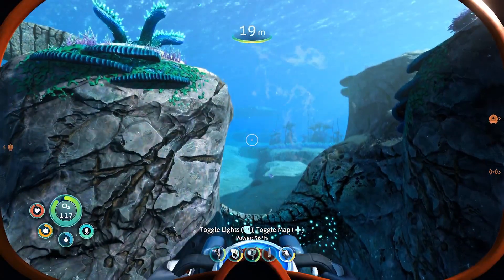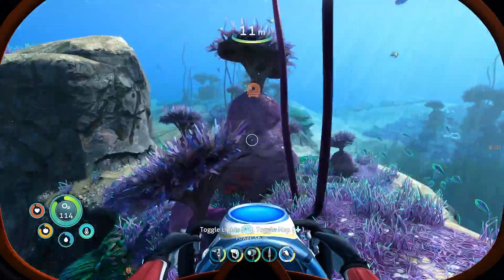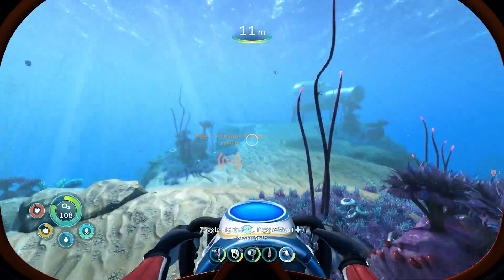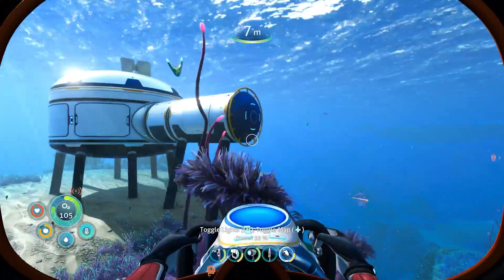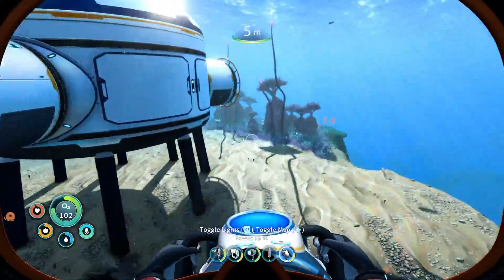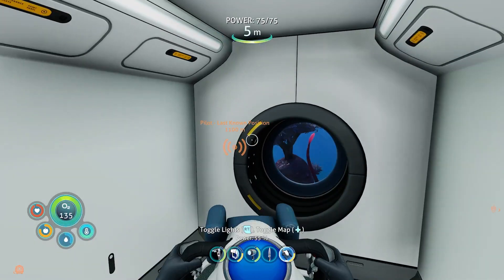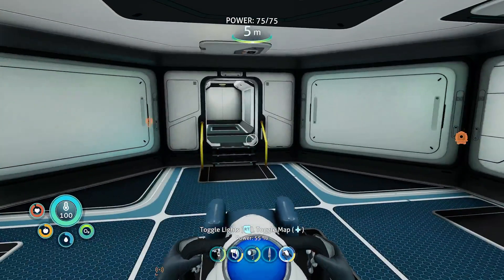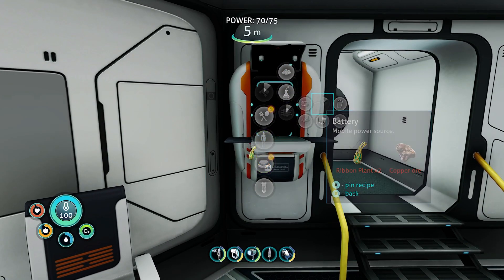It's loud on my end, let me turn this down. Okay, now we can hear. So, ribbon plant — we're gonna make a battery. And then we're gonna see if we can make this mobile vehicle bay, perhaps. If we have all the tools. If not, we're gonna go to the main objective. Pilot's last known position, 1100 meters. Let's make a battery first because I'm running low.